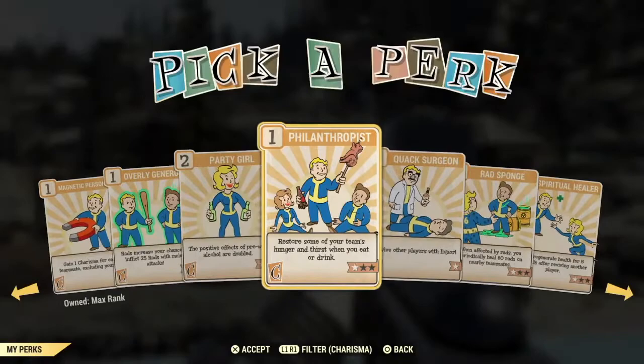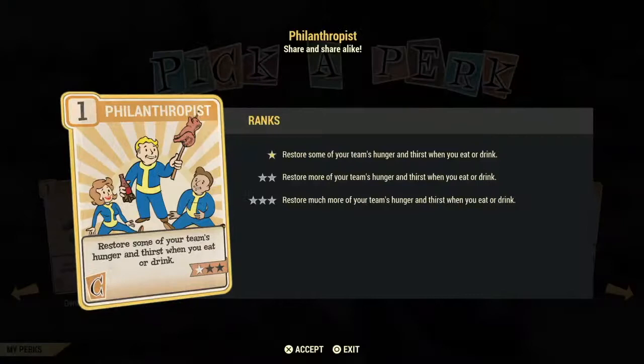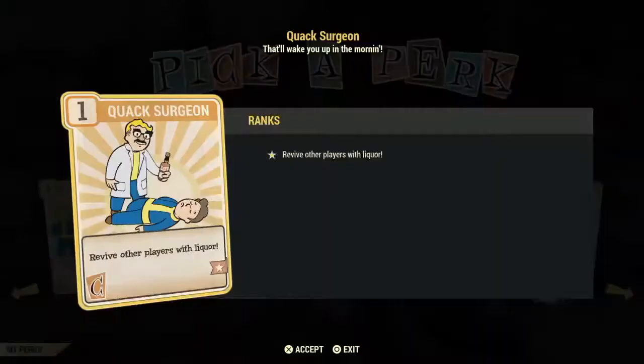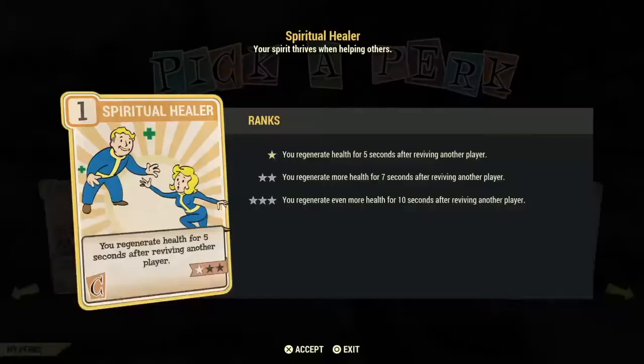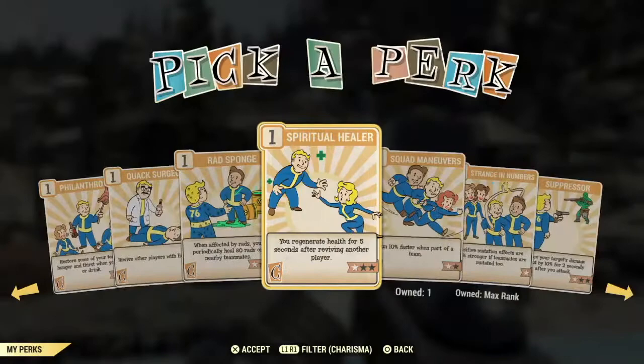Rad Sponge and the Philanthropist card I consider poor investments. Rad Sponge: if you're afflicted by rads like a bloody build, you will heal teammates' rads, which is bad if they are also a bloody. Philanthropist restores hunger and thirst for your teammates. Quack Surgeon lets you use liquor to revive players instead of stimpaks. Spiritual Healer makes you regenerate health for five seconds after reviving another player. I don't find that a lot of people are healers on teams for Fallout 76.